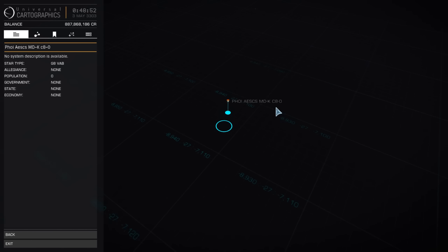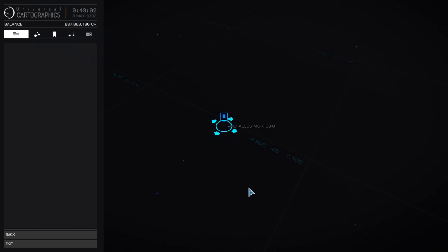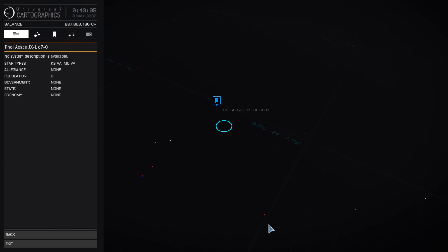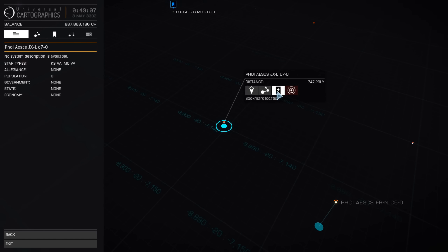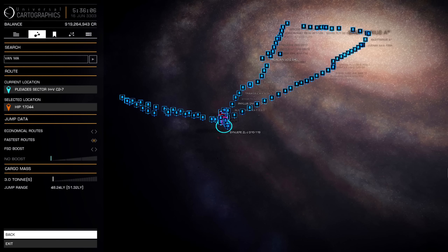Normally, you would just kind of slide your target over, go about a thousand light-years, and then ask it to plot a route. But once you start getting out there towards the edge, the number of stars becomes small, and there is a gap — a sparse region between the outer tip of the spiral arm and the rest of the galaxy. It has been christened the Formidine Rift.